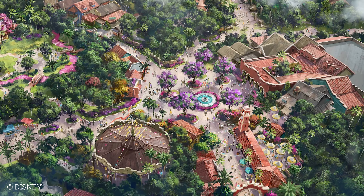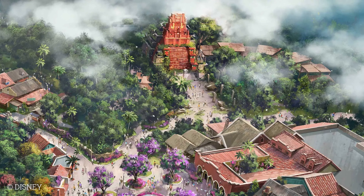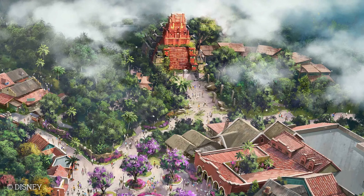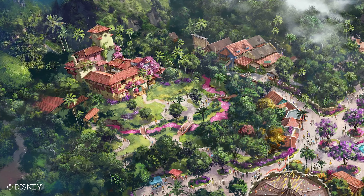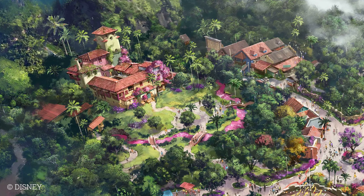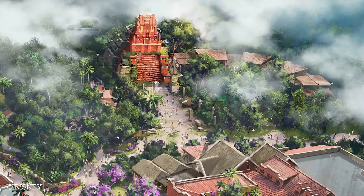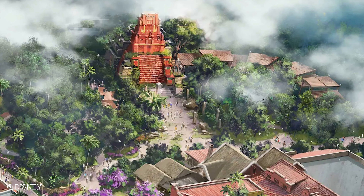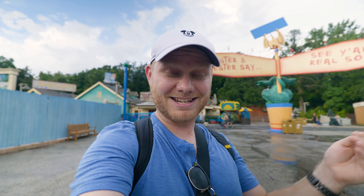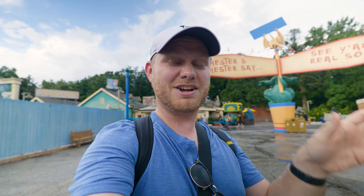I wanted to tell you guys a little bit about the Tropical Americas project that Josh DeMauro has talked about multiple times. Back in 2022, Josh got on stage at D23 and unveiled a piece of concept art. In that version, they had the Moana ride — basically a Moana version of the Splash Mountain ride — and it looked like in the distance there was a Zootopia area.